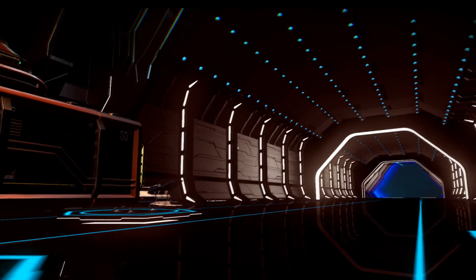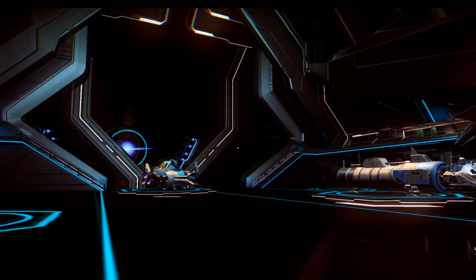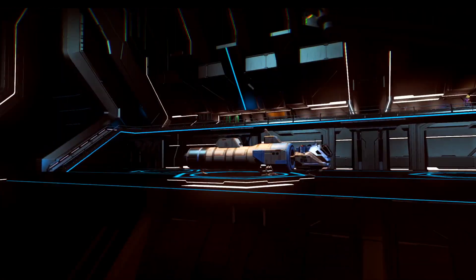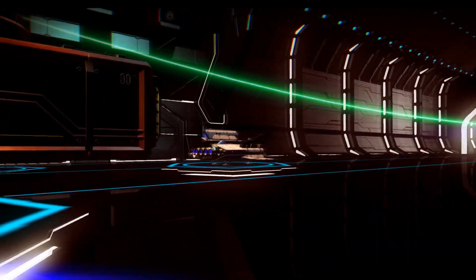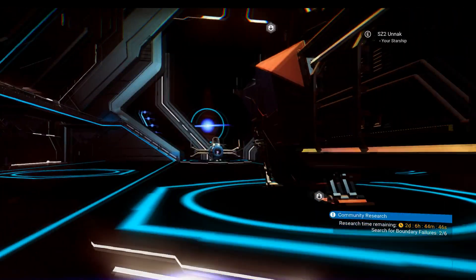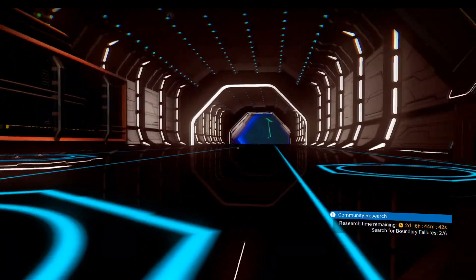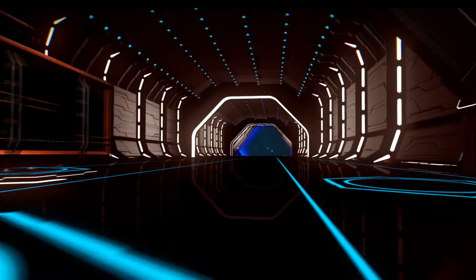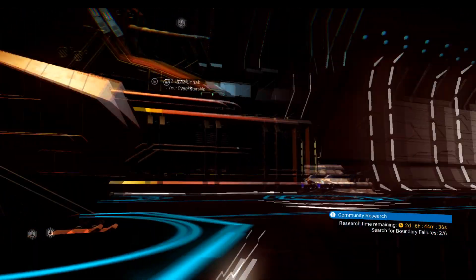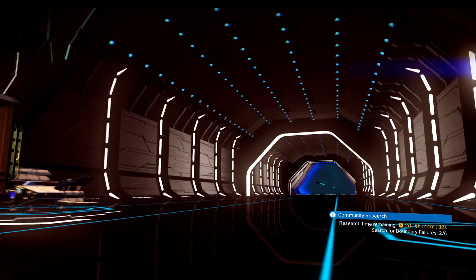Welcome to No Man's Sky survival mode. We're up on this space station — it's quite a busy one, but most of the ships coming in are quite low level. I've been checking them out for a while; they're shuttles and nothing really worth buying. Not that I've got much cash — I've only got just over 3.5 billion, so I can't really expand from this ship.